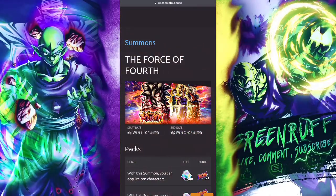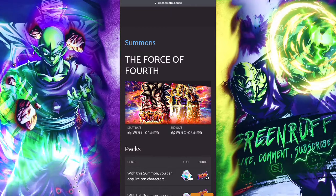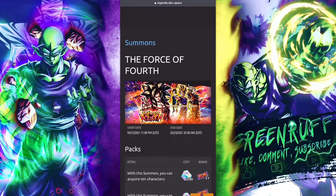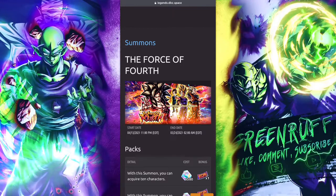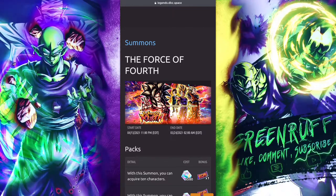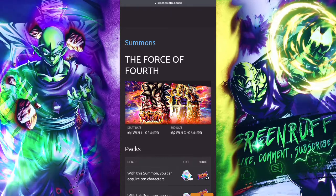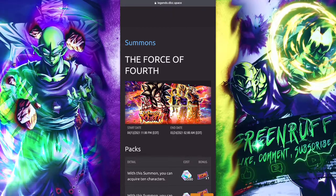Hey, it's your boy Greenruff back with another video. Today we are back with the banner talk series, and we're going to be breaking down this new step-up banner. They've been doing one every single month — ever since September when they dropped Majin Vegeta — and it looks like we're getting another one for the Dragon Fist LF Super Saiyan 4 Goku.